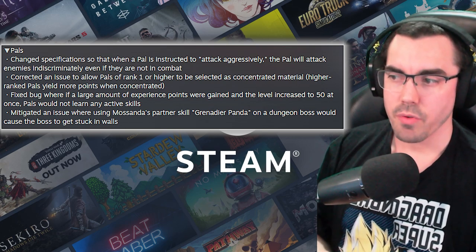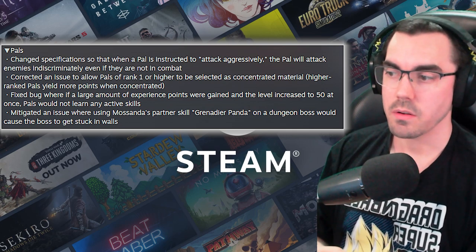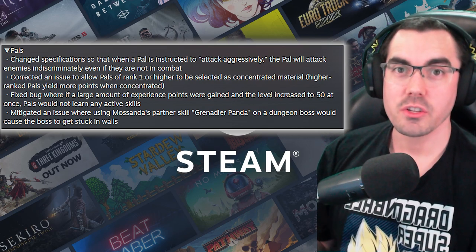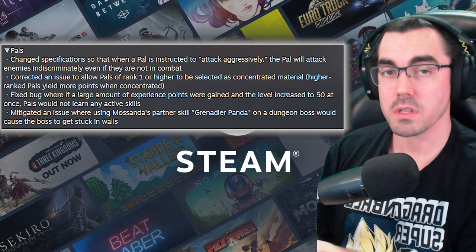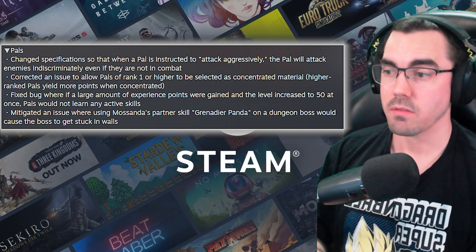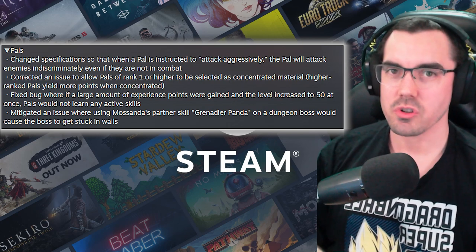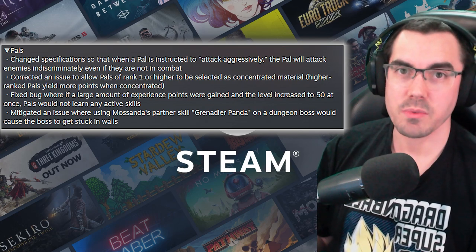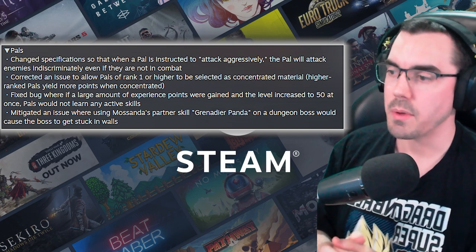Corrected an issue to allow PALs of rank one or higher to be selected as concentrated material. Higher ranked PALs yield more points when concentrated. I think they mean condensed with that machine. In stream we were talking about this forever — wishing you could make a one star from four, then have that one star count as four when putting it into another one. That is great. That's going to save a lot of PAL storage space. This means you can have four rank-one guys, use them together, and boom — you've got a two-star. That's a big update.